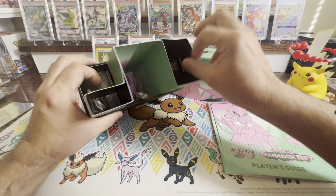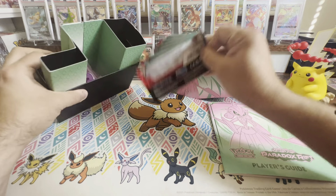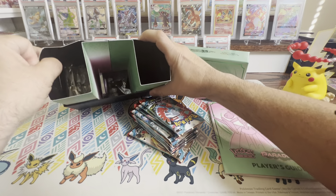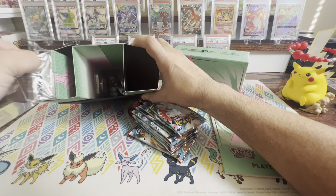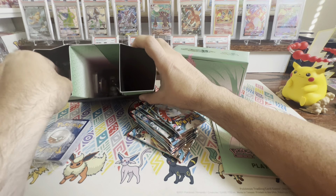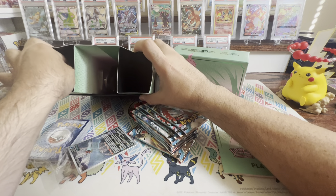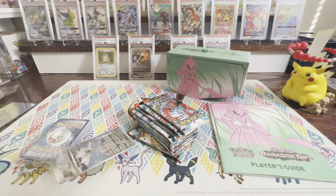The first thing I got was something that I ordered just to get the free shipping, so I added a Lost Origin build and battle pack. I got this promo card here. I may get another one because I really want to get that Gengar one. I never really noticed that one was there, but that Gengar looks pretty nice.